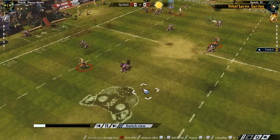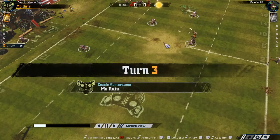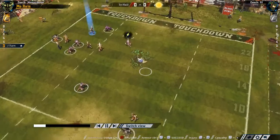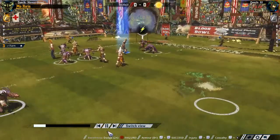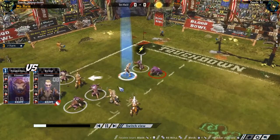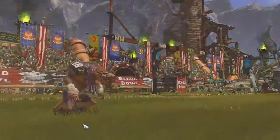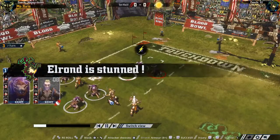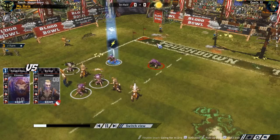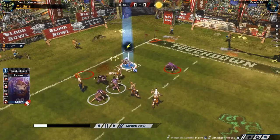Some games I feel like the dice kind of favor the AI, but not this game at all. Maybe the dice really are all random, I don't know. When people lose and they have to roll dice like this, people can get kind of salty. There's another injury - we had a lot of injuries on both sides, a lot of armor breaks. Yeah, this is a touchdown.